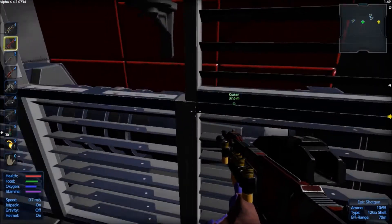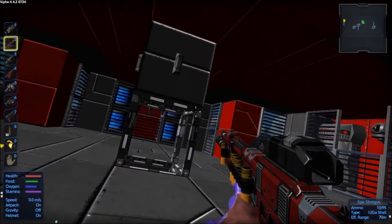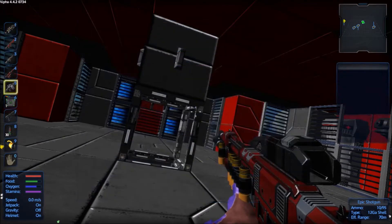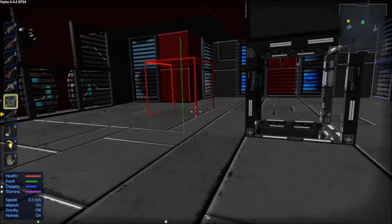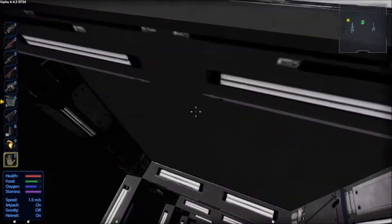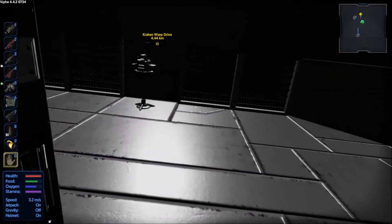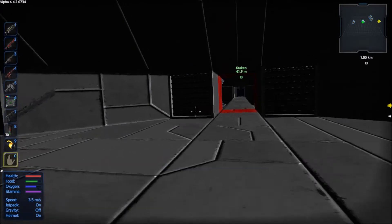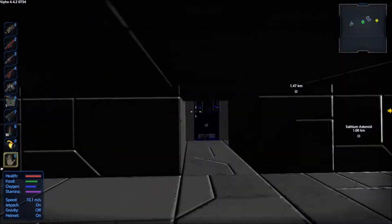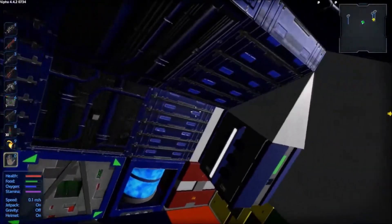Wait, it has a generator. Can I put a core on here? Can I just slap a core down? No — it says 'wrong faction.' What is going on here? Did they just make this place useless?